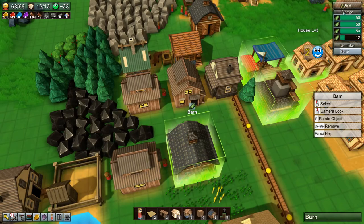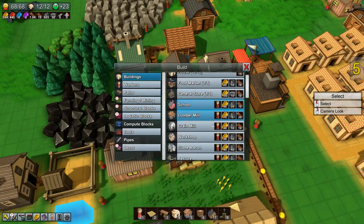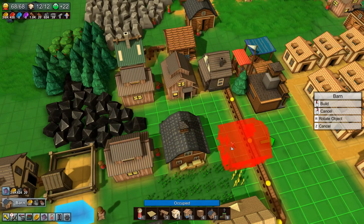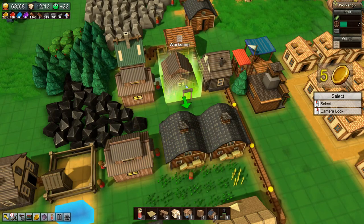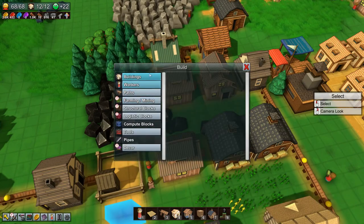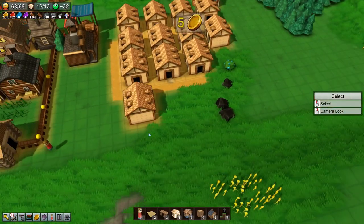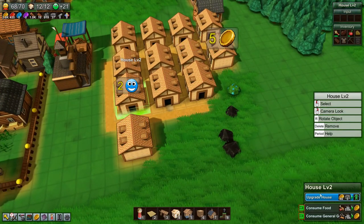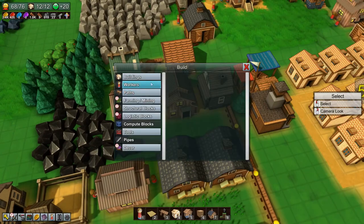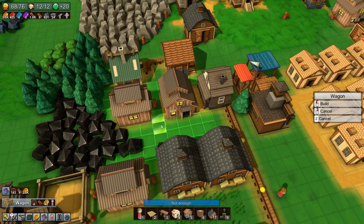This barn is also filling up nicely with cloth. Let's build another barn to store cloth conveyor belts. We are out of workers, so let's upgrade these houses to level 3 as well, then build the wagon to bring cloth from the barn to the cloth conveyor belt workshop.